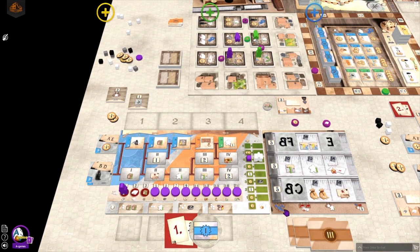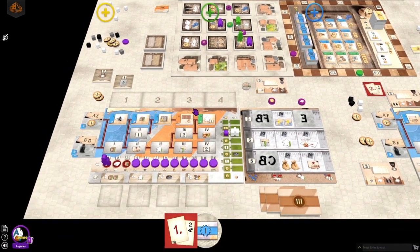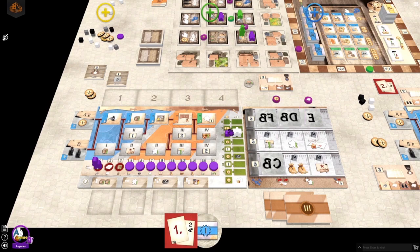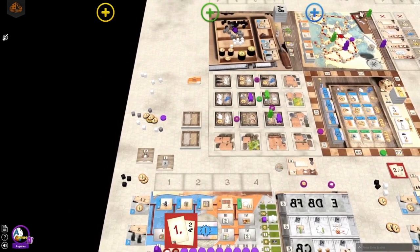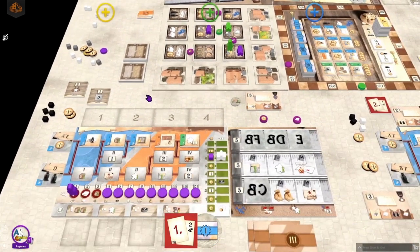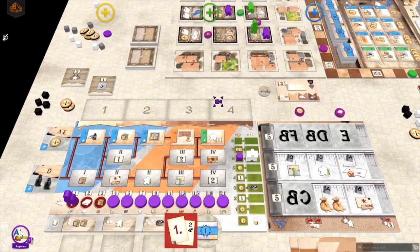Now it's my turn and I will use my assistant ability again because I have to move two but I need three movement. On that spot one movement is free because of the assistant. Now I'm doing the typesetting action. I place the tile there and that way I can do a letter action two times, so I get basically four ink. And as you see I have a full row on my typesetting table, so I will get five points at the end of the game for that row.